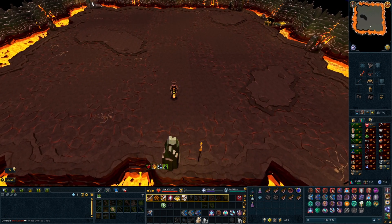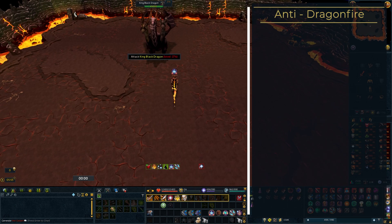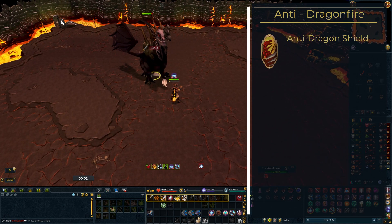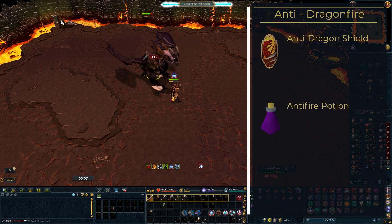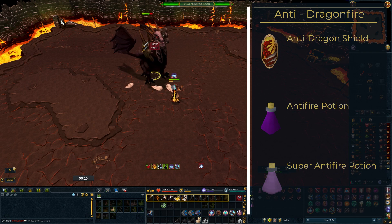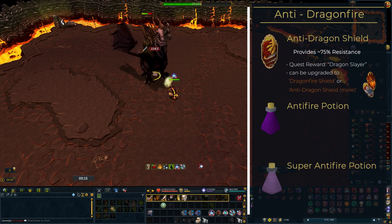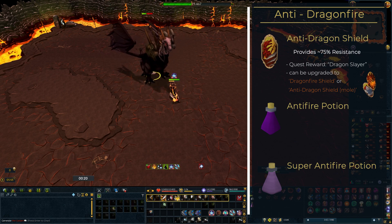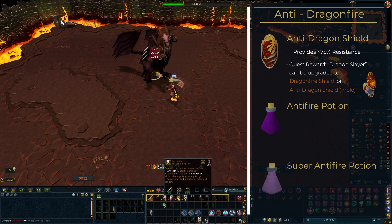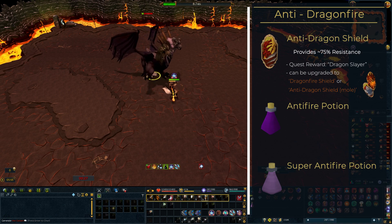Before we even start speaking about what gear to bring, there is one thing that you absolutely need: dragonfire protection. There are three main ways of protecting yourself — the classic anti-dragon shield, or rather the dragonfire shield; secondly the anti-fire potion; and lastly the super anti-fire potion. The anti-dragon shield is the easiest to obtain, given to you during the quest Dragon Slayer. Using a draconic visage on it while having at least 90 Smithing will net you the dragonfire shield. Although it has better stats overall, both shields provide the same protection against the standard dragonfire attack.